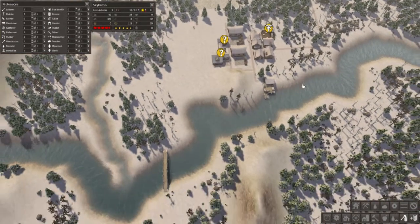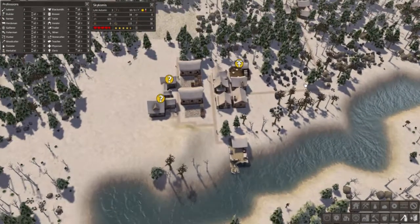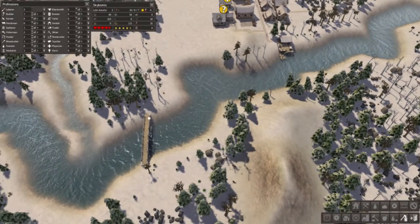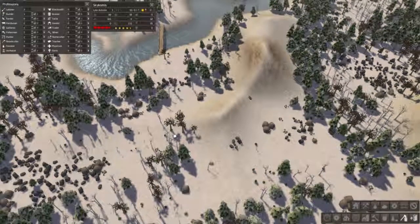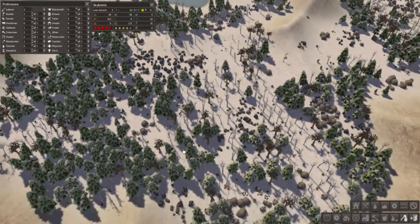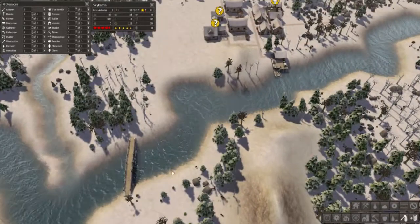Alright, welcome back to More Banished. Here we are in beautiful Skykomish. I was looking around, and it looks like there's not really anything to do right now. I just noticed that this bridge was built too, but there's nothing down here, so it's useless right now. But we'll worry about that later.